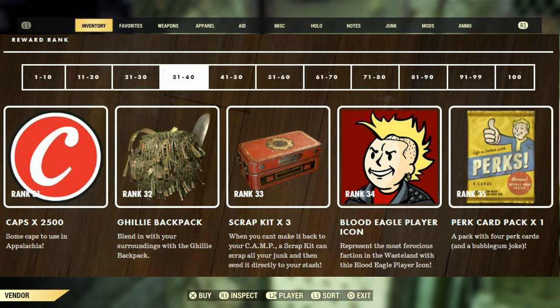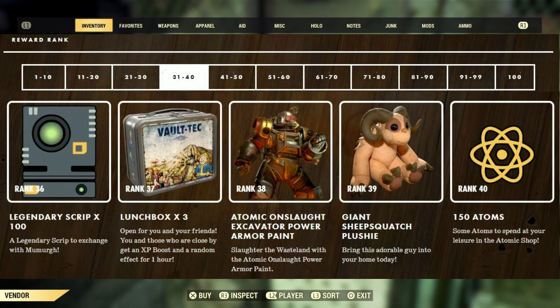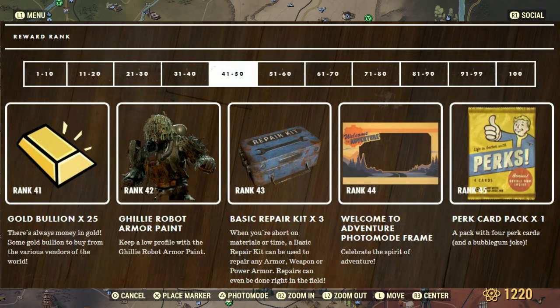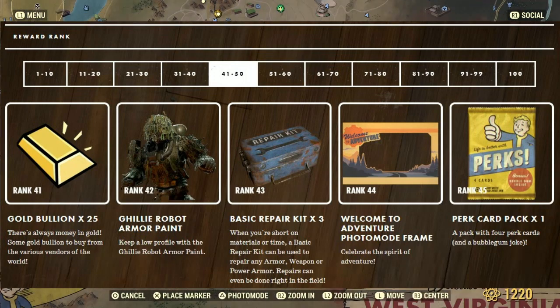At rank 31 we have 2,500 caps. At rank 32 we have the Ghillie backpack. At rank 33 we have three scrap kits — when you can't make it to your camp, a scrap kit can scrap all your junk and send it directly to your stash. At rank 34, the Blood Eagle player icon. At rank 35, another perk card pack. At rank 36, 100 legendary scripts. At rank 37, three more lunchboxes. At rank 38, the Atomic Onslaught Excavator power armor paint. At rank 39, the giant sweet squash plushie. At rank 40, 150 atoms.